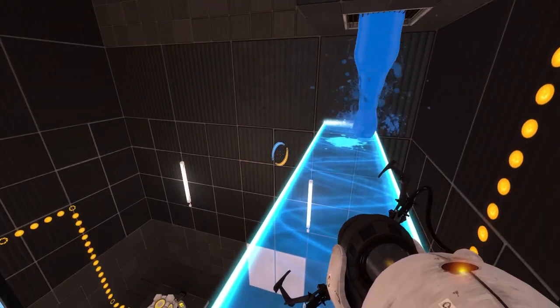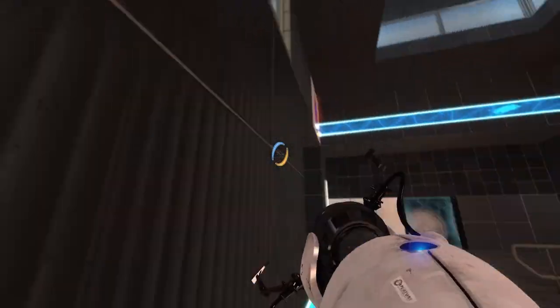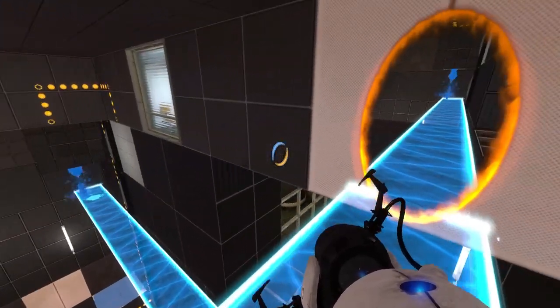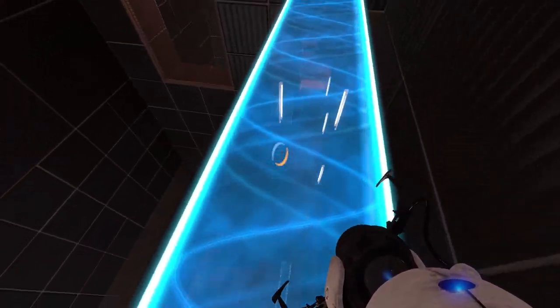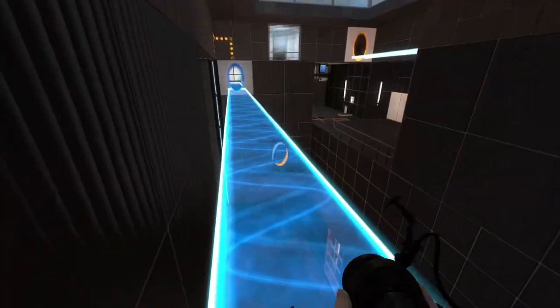How am I supposed to get there? That's not good. Oh wait, duh. I know how I'm supposed to get there — go through here first, and then put the portal down. Man, I am not smart. All right. Boom.